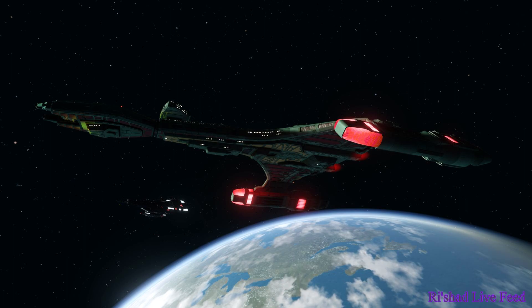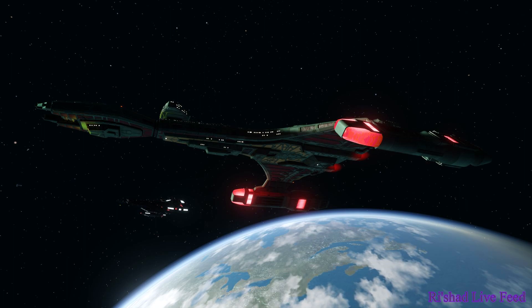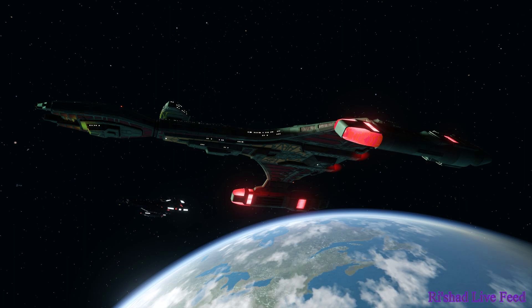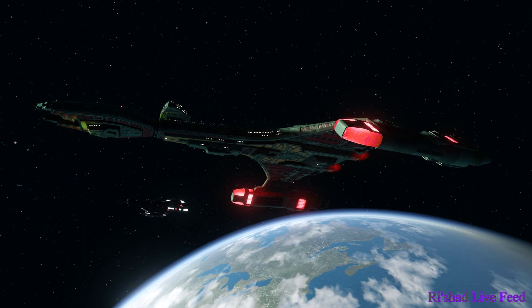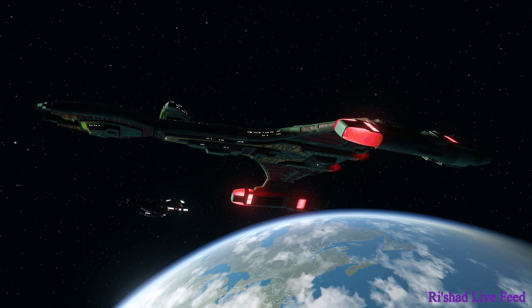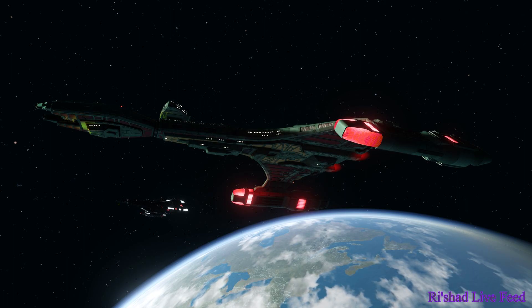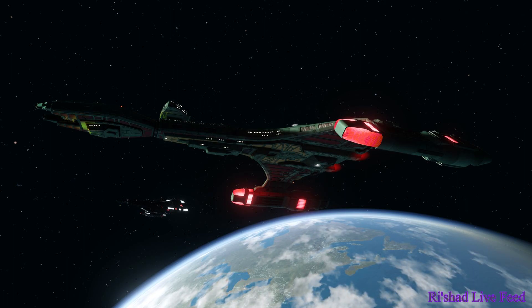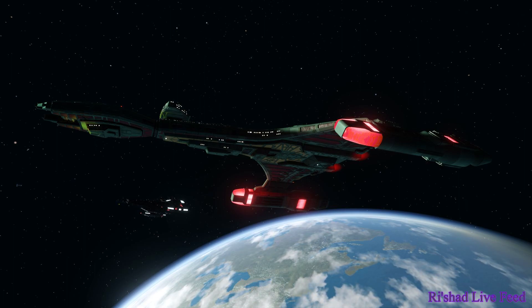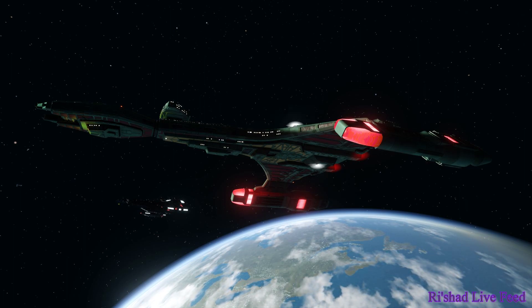Whilst the Good Day to Die trait is slotted, once per second when you are damaged, you will gain a boost to outgoing damage and incoming healing, stacking up to 10 times. You'll also get the consoles Isometric Charge and Temporal Trajectory Shifter - both quite impressive. And then you have the Cruiser Command array of Strategic Maneuvering, Shield Frequency Modulation, and Weapon Systems Efficiency, all quite useful.